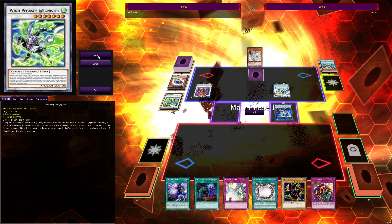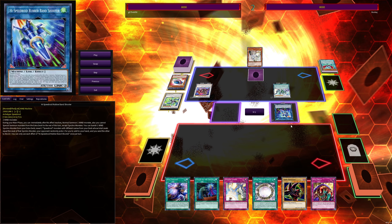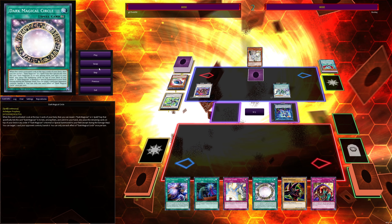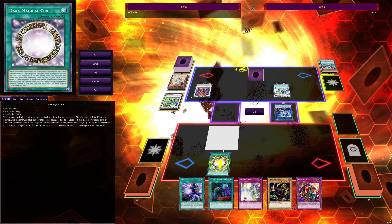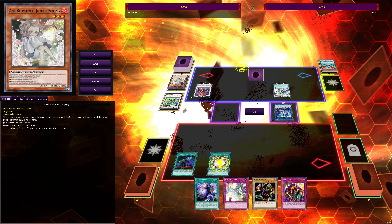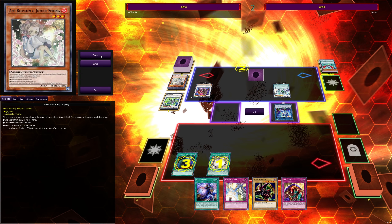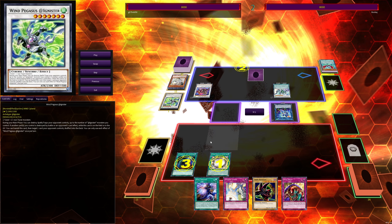I draw Skill Drain, which is great — Skill Drain can basically negate all the monsters, simplify the game state, and I can just win by brute-forcing Dark Magician with Circle. So I activate Circle and he uses Ash Blossom, which is very surprising because Circle is usually Ash bait for Red-Eyes Fusion but you never actually expect anyone to do it. I decide to chain Call by the Grave because I still want to get a card off Magical Circle since I'm going to add Soul Servant. But then he uses his one-time omni negate from Baron de Fleur to stop Call by the Grave.